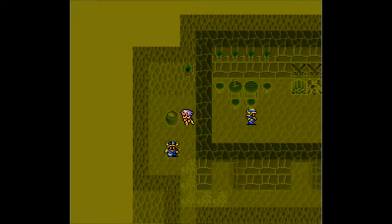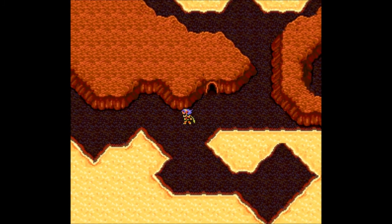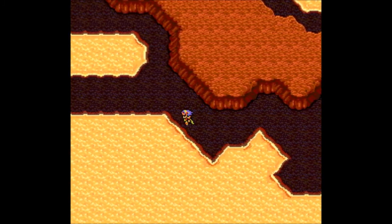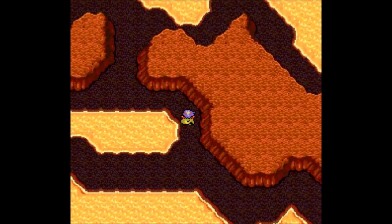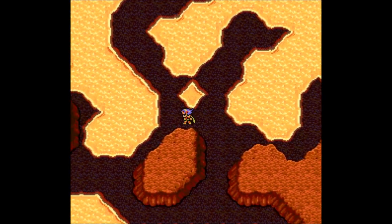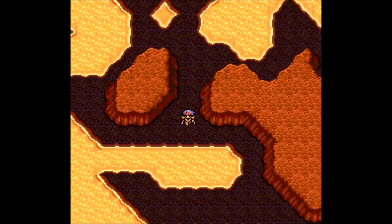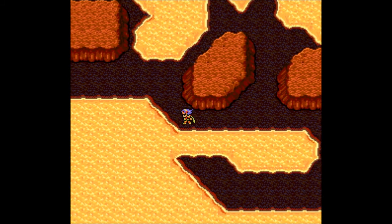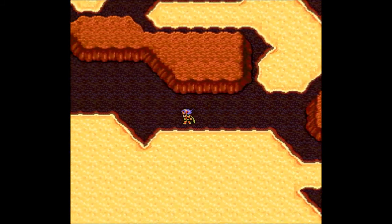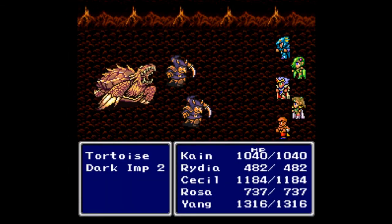We get a special recovery — our HP and MP are restored, which is nice. Let's move forward. I don't like the looks of this. We need to make it to the Tower of Babel. I don't like anything right now because there is lava everywhere — it is genuinely frightening how much lava there is just all over the place.